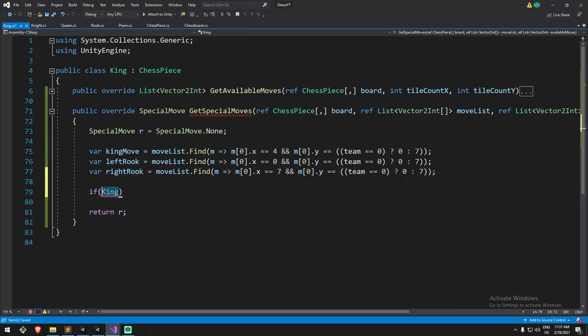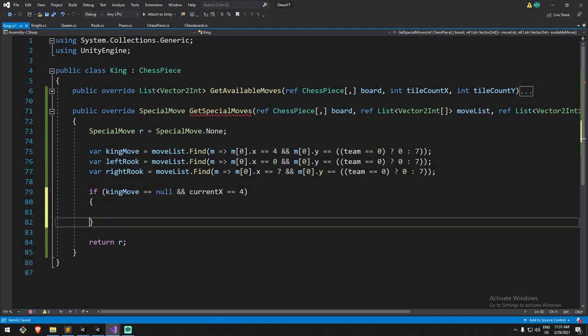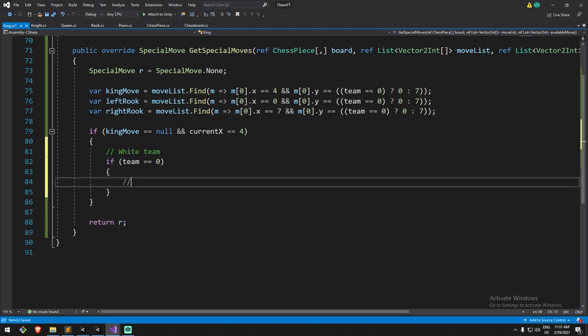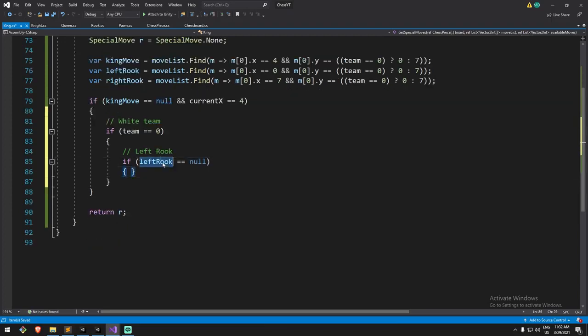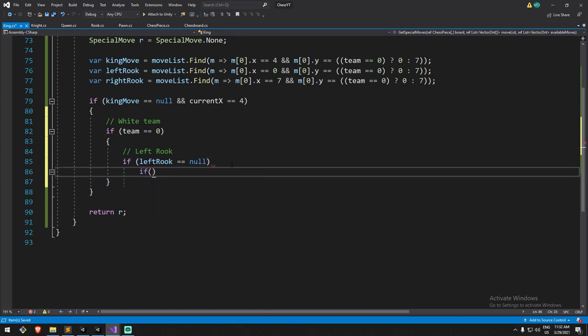If any of those aren't equal to null it means we won't be able to interact with either the left rook, the right rook, or the king. With that logic in mind, we start by checking: if king move is equal to null and my current x is equal to four — just to make sure it really hasn't moved in the past — then we can proceed. Otherwise return R, meaning no special move. Our second condition: if team is equal to zero, we check for the left rook. If my left rook is equal to null — because if it has moved, we can't go further.